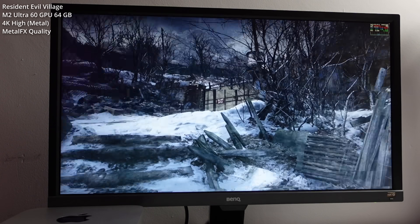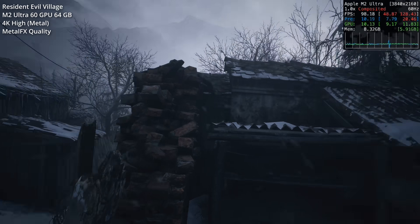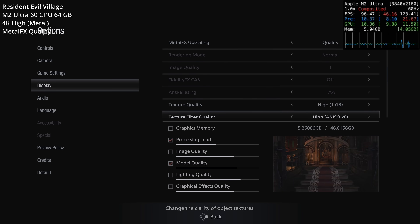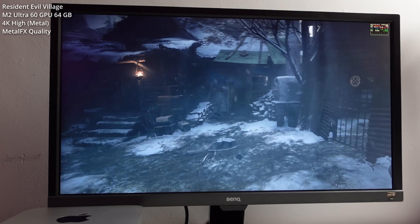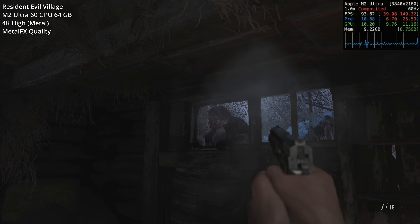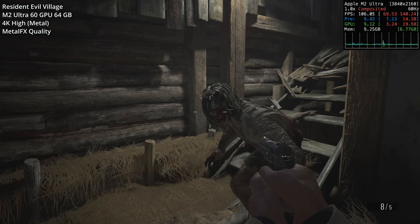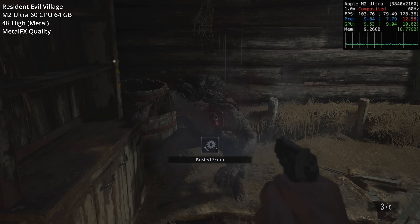Next up, we have Resident Evil Village, another high-profile macOS release natively optimized for Apple Silicon, making full use of Metal and Metal FX. We're playing at 4K resolution with all settings on high and Metal FX set to quality mode. It's very hard to tell this is rendering below 4K. Frame rates hold up even in action scenes, staying in the 90s. Resident Evil Village works great on the Mac Studio with the M2 Ultra.